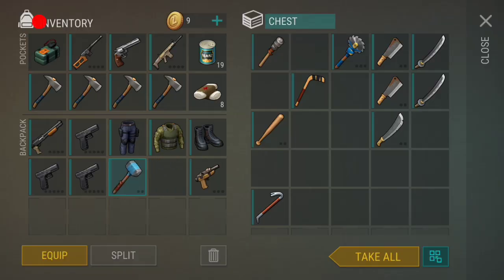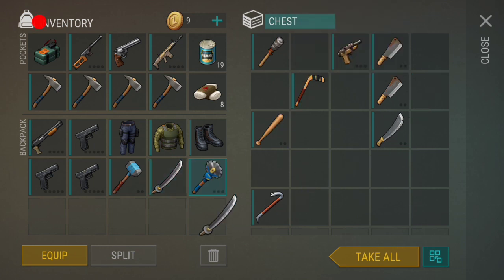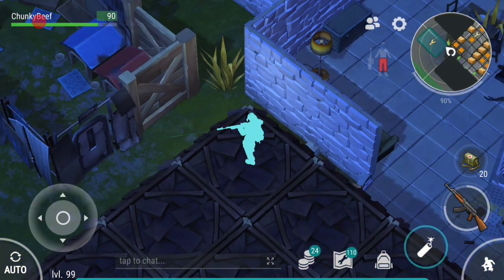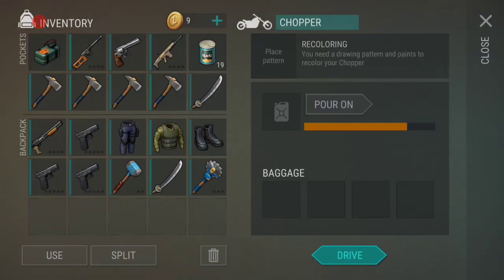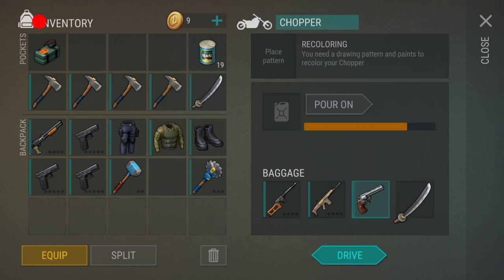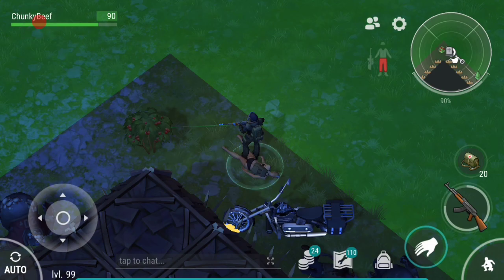Zip guns are kind of like - they were very useful early on with the recycler but it just depends on what you've got going on. They're not as good anymore, especially since they nerfed the rewards for them. I'm going to take stuff to the chopper - that's going to be the VSS, scar, python, and I was going to do a katana but remember that glocks are a little bit more valuable than a katana, at least to me.